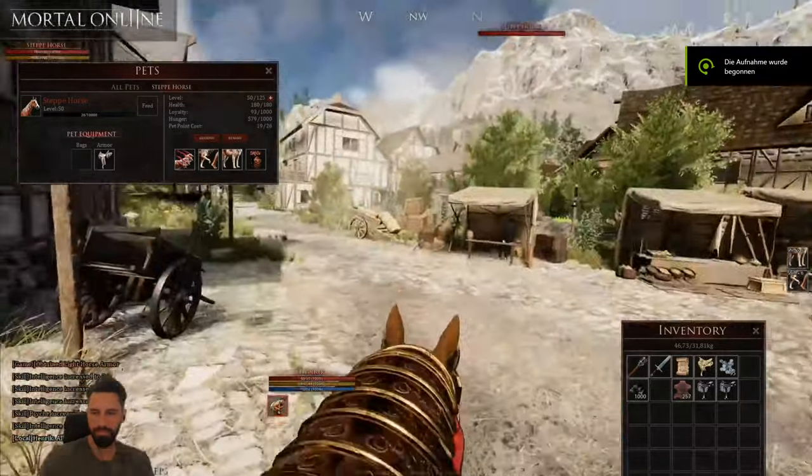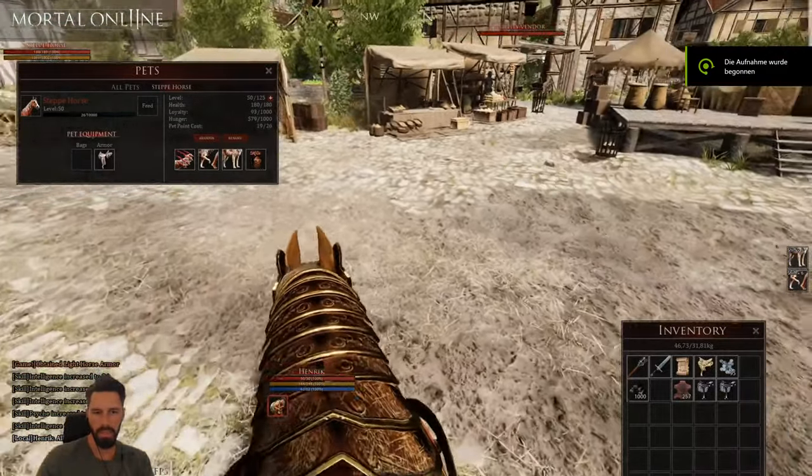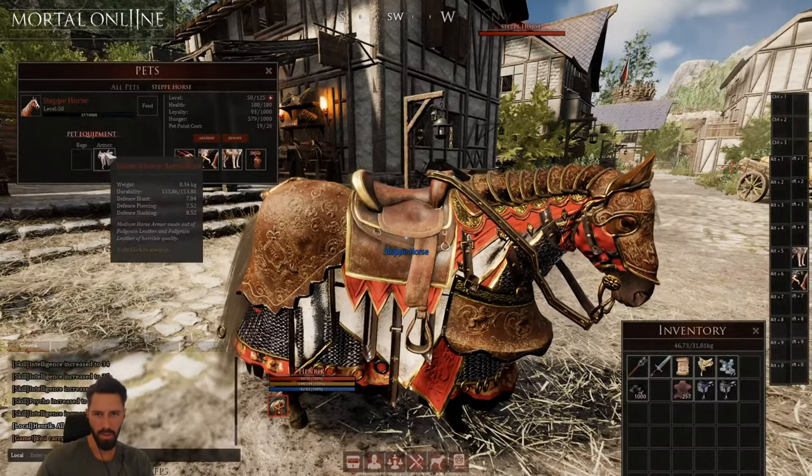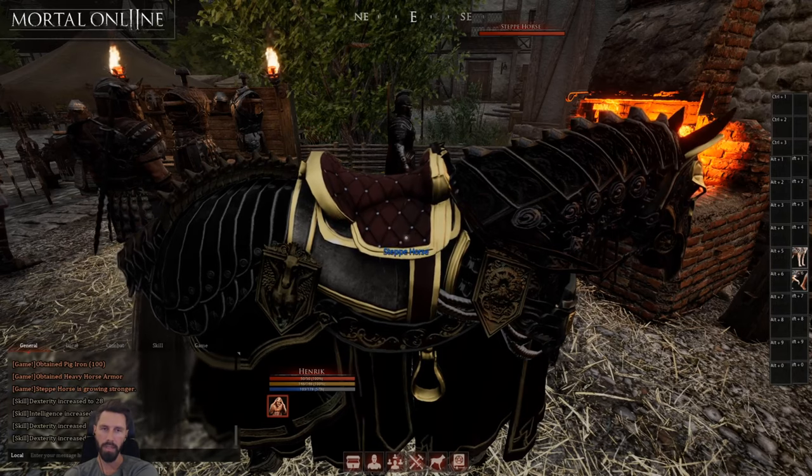Now to the Horse Gear. It is now craftable and it needs primary points. You need Horse Armor skills in the skill tree. You will need of course the material laws, the skill laws and all the other laws, like normal crafting with armor for example.